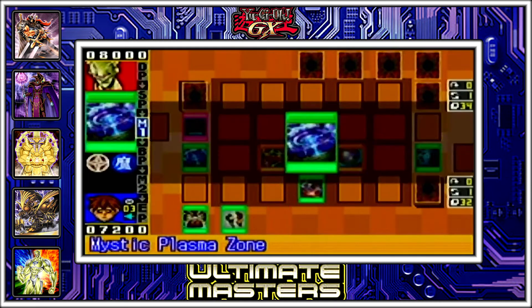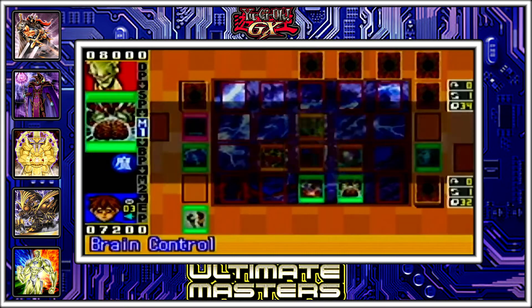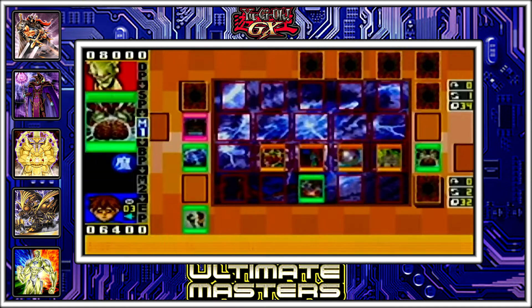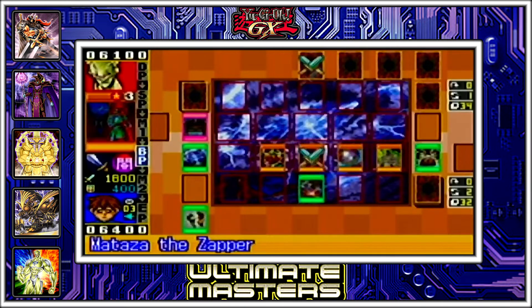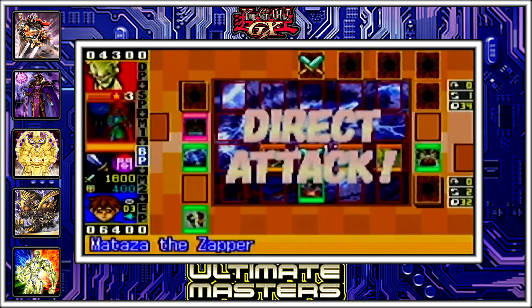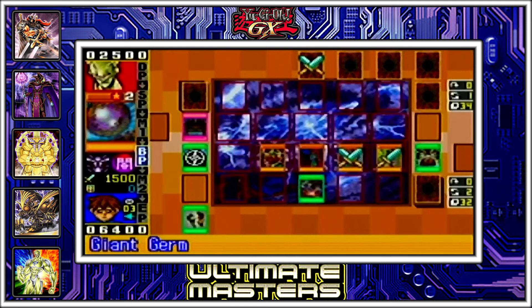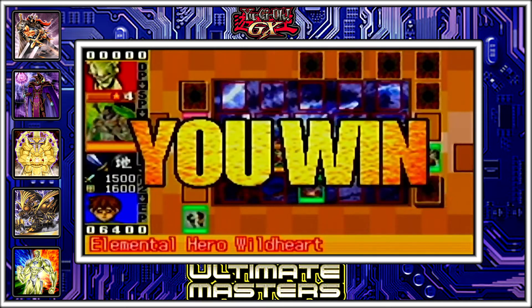I'm gonna get my Mystic Plasmic Zone and then activate good old-fashioned Brain Control. Probably would've been more damage if I didn't Brain Control, but whatever, doesn't matter — it was a win-win. I would've done more damage if I didn't Brain Control, but then I would've done effect damage and I wouldn't get double the points. And double the points is really important, you know? Yeah, it was a win-win for me. Winning on turn 3 feels pretty damn good. Even if he had set a bunch of cards he still would've lost.